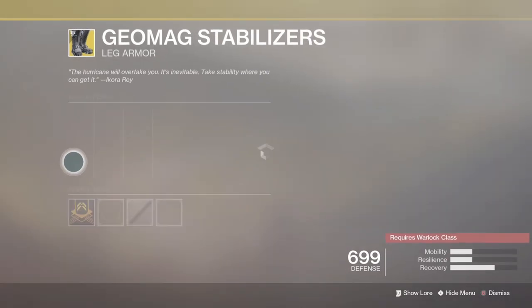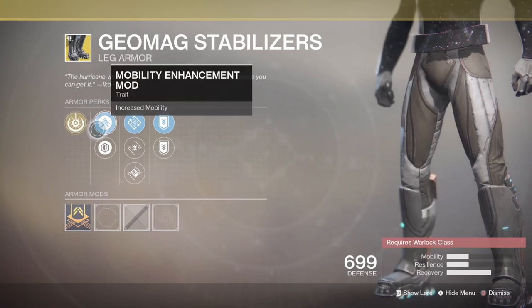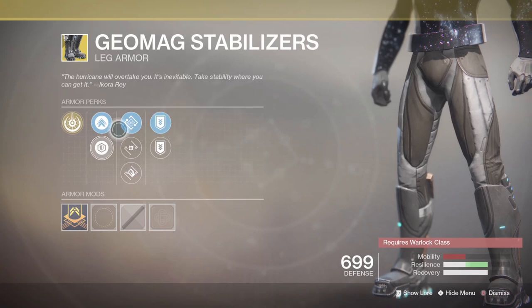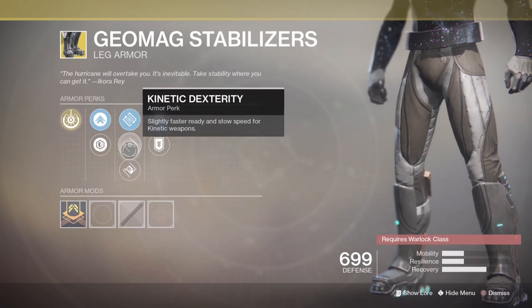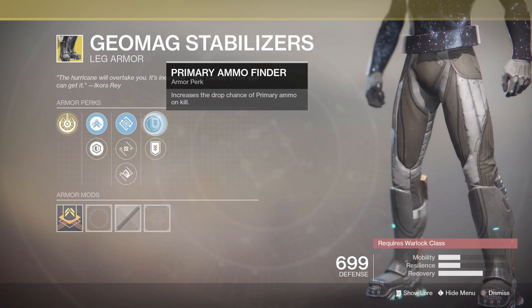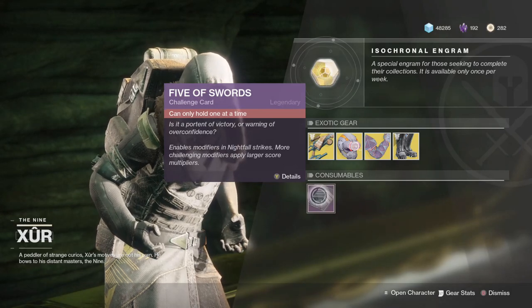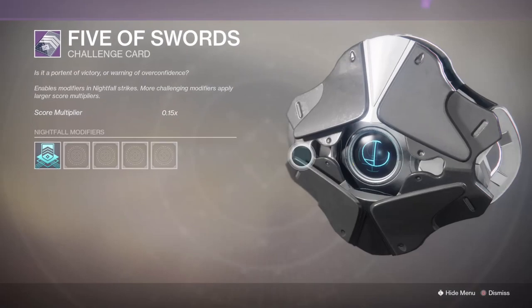For the Warlock, they are selling my personal favorite exotic, the Geomag Stabilizers. This comes with the perk Close Enough — when Chaos Reach super energy is almost full, sprinting tops it off, and damaging enemies with Chaos Reach extends its duration. It gives around a 50% duration boost to your Chaos Reach, and that damage is just incredible. The top-off is like 15% — it really makes your super deal super damage a lot more often. With the majority of super-buffing exotics being nerfed, this is a very good thing to have.